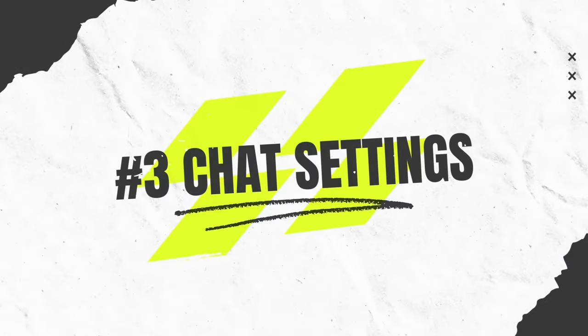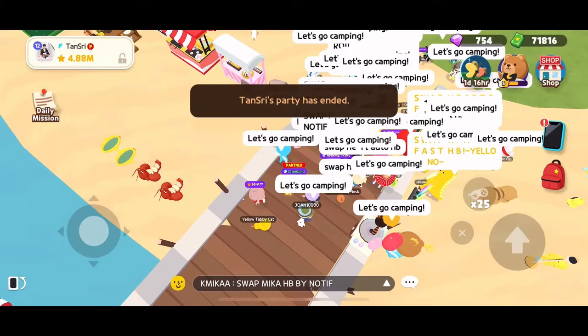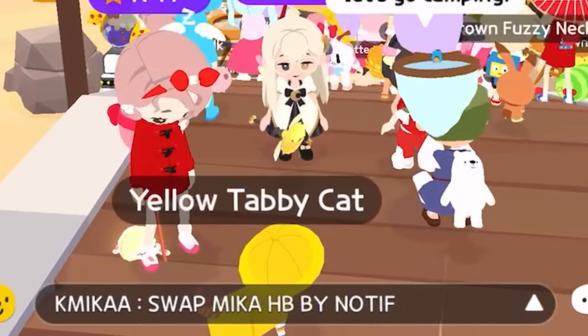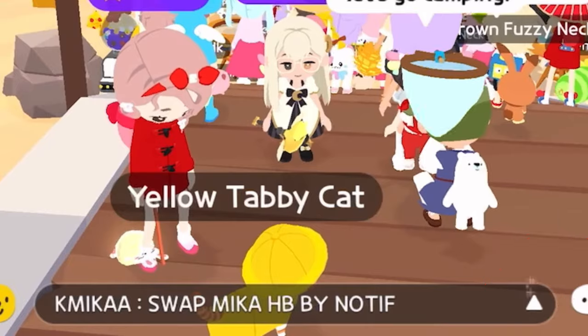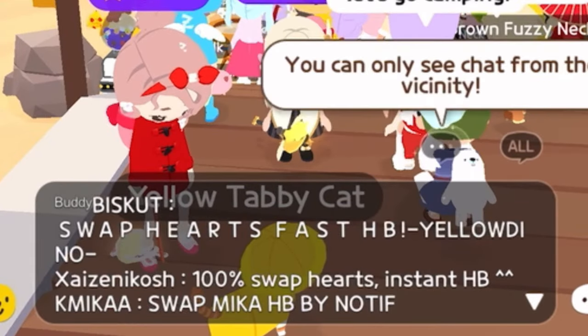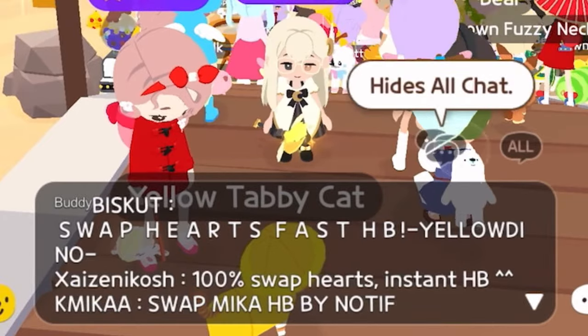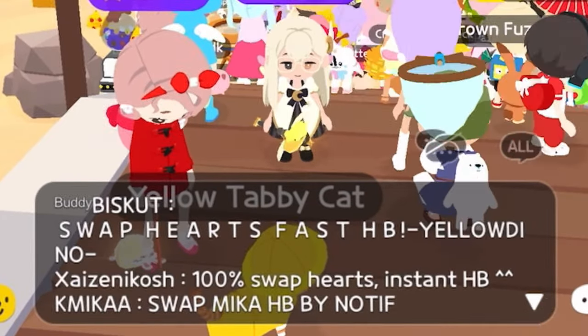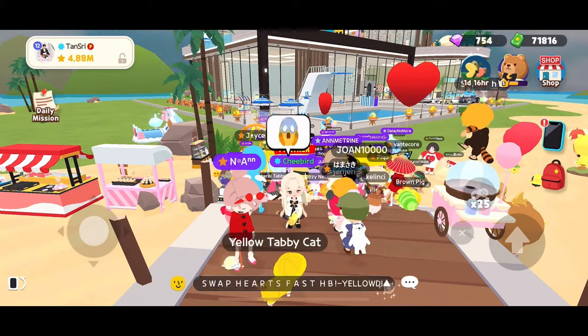3. Chat Settings. Bothered by players chatting while you are screen recording? All you have to do is disable chats. Just click the arrow at the chat box area, then click the bubble with three dots. Options are to see chats only from the vicinity, or hide all chats. Just choose hide all chats to make the chats disappear. Click it again to enable the chats.